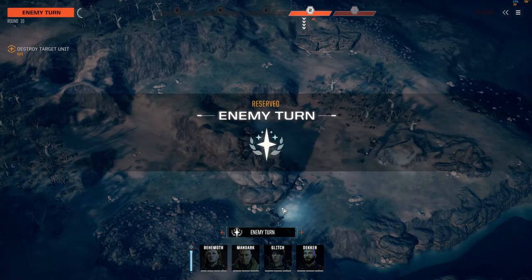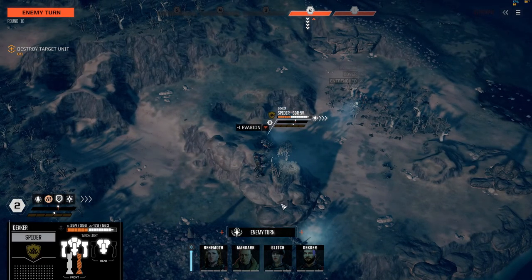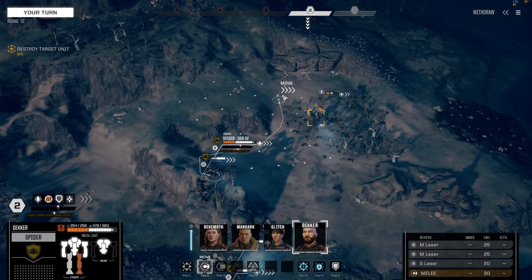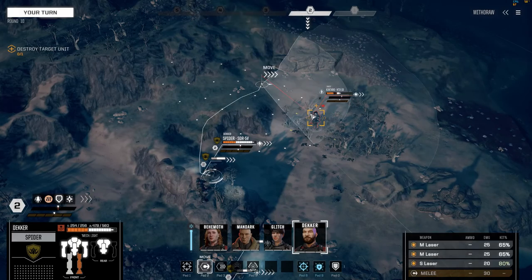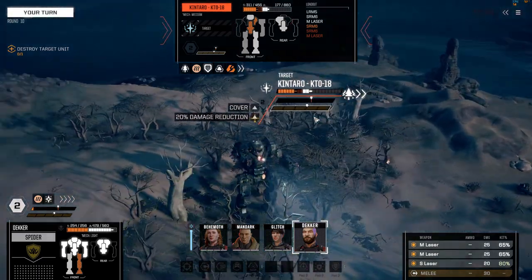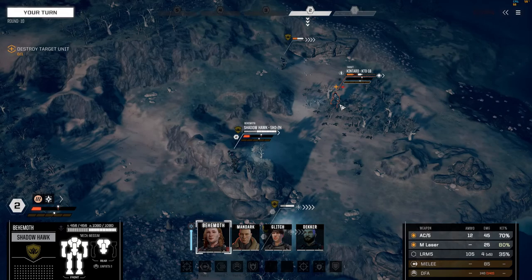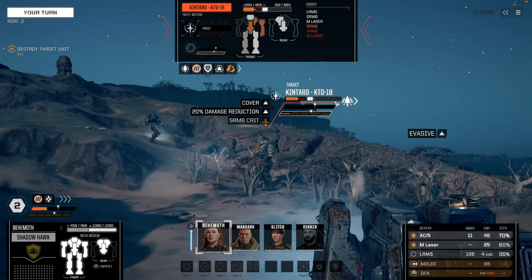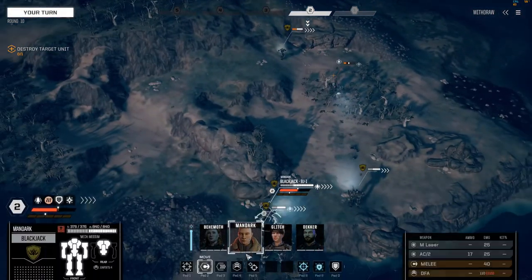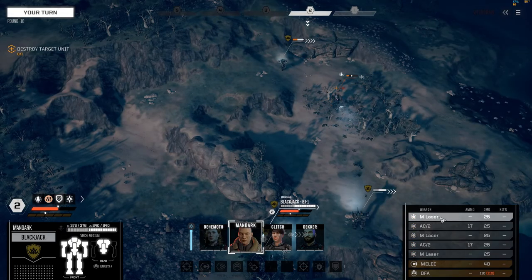We're going to reserve again — just in case I can't murder him. What I can get Decker to do is alpha strike from this side, then have Behemoth jump in to mess with the cavalry. Just to give them something to worry about. I can have Mandark steal the day by jumping in range and disengaging all of these.